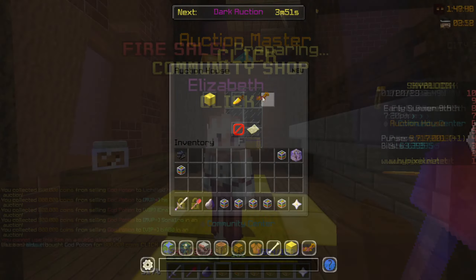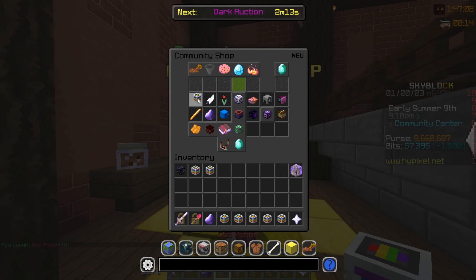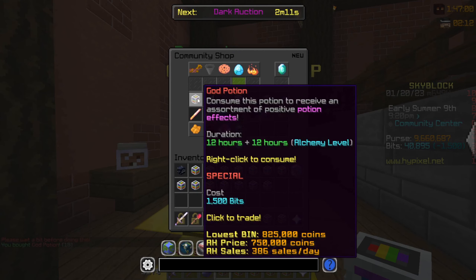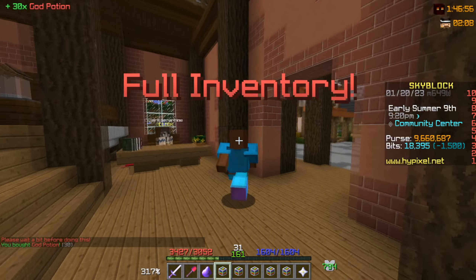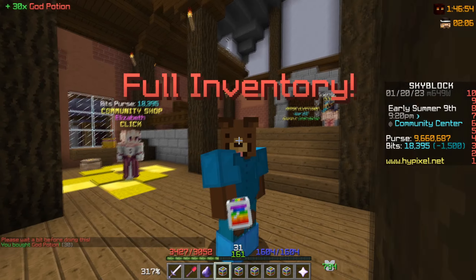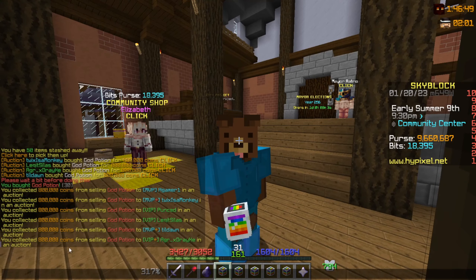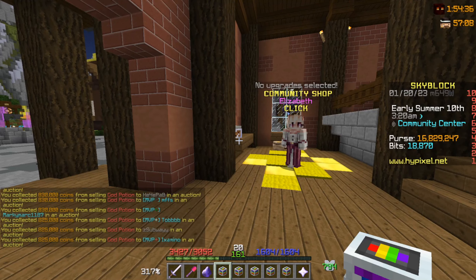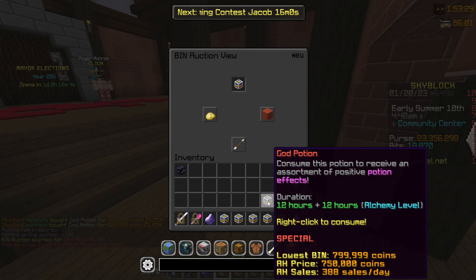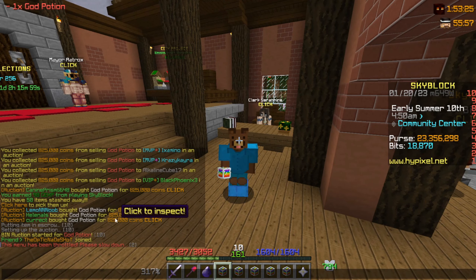We have another 9.7 million to claim and some items haven't sold yet. Let's finish our spending by buying the last god potions. We still have 45 bits — wait, we still have 18,000 bits, what the heck! Did the god potions go up in price a little bit? We just claimed another 9 million — it's crazy. As I'm listing them they're being purchased immediately.